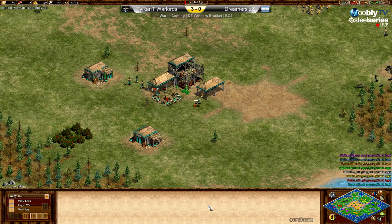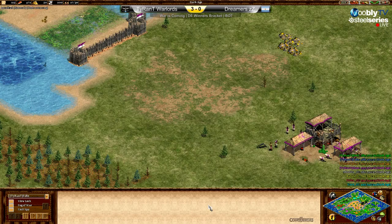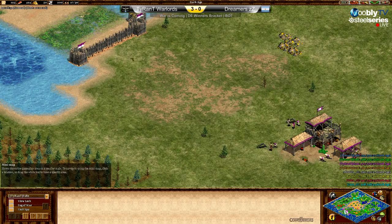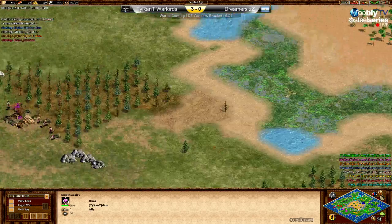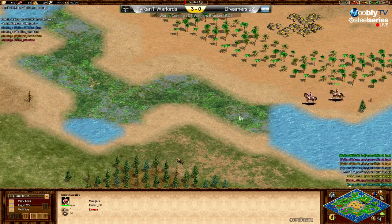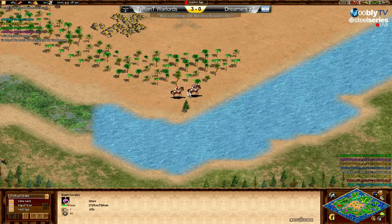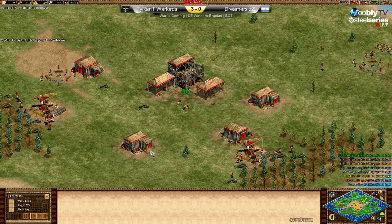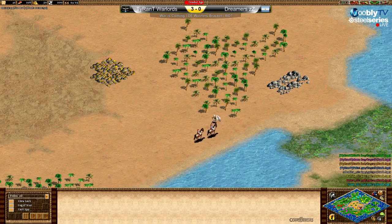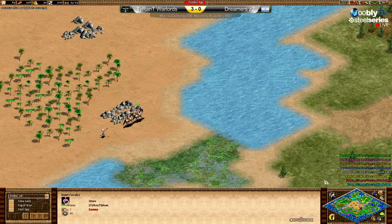Fedex is now chasing Slam's scout, knowing he'll be in feudal much faster and can kill it. Fedex is about 20 seconds from feudal age. Slam is running his scout away but will likely lose it. They won't double-team the scout — Slam is just running away.